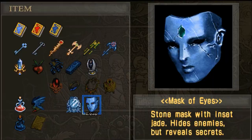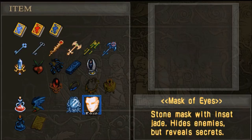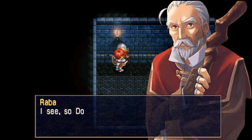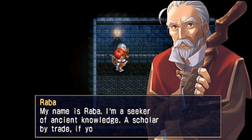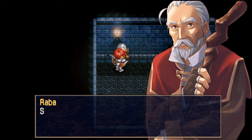Look at this — secret passage! But we can't actually see Raba until we take that thing off. Hey there — do give it to us. Oh, no problem. So I guess he was here studying, then the storm wall came in, monsters came in, and he's been kind of hiding.